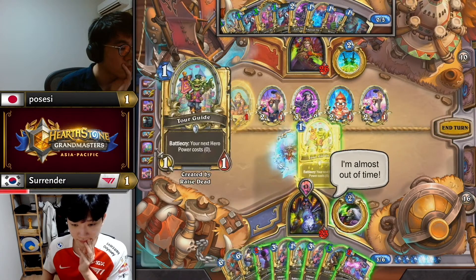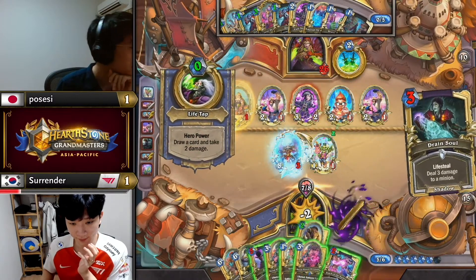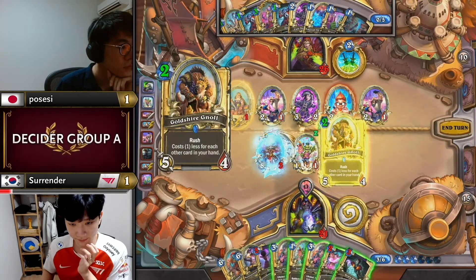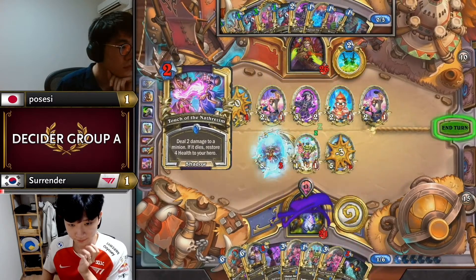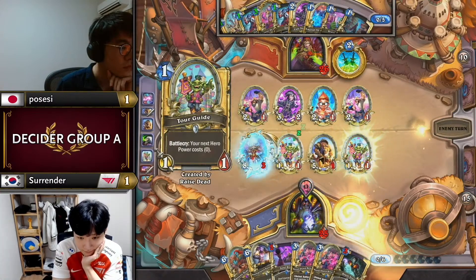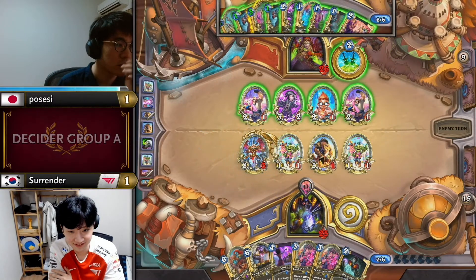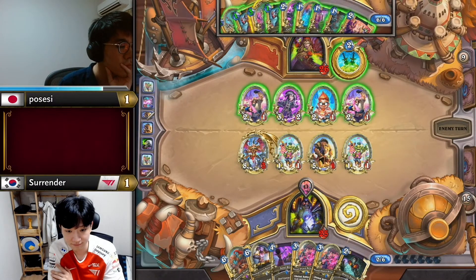Leaving up the Field Contact is basically guaranteed lethal — you will lose if you leave up the Field Contact. He's maybe taking an alternate route — Tour Guide, tap, Null, Touch, and then Tour Guide at the end. I think that's probably better here because you don't have time to wean out all the extra benefits of tapping first before the Tour Guide — you'd rather just have an extra 1/1. I agree — I like the optimization from Surrender, and he has left kind of an annoying board for Possessy to deal with.